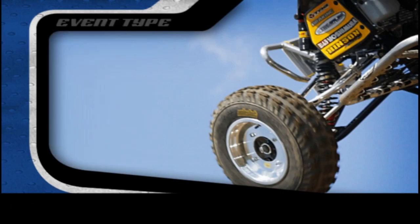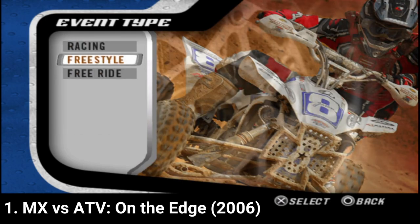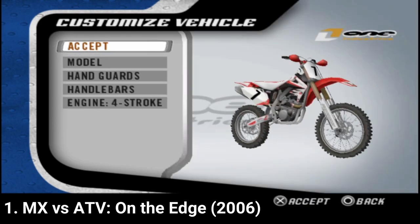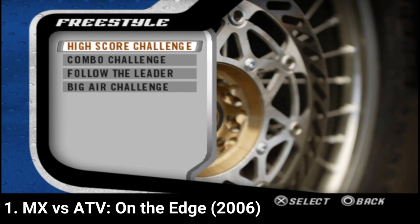Packed with a shocking variety of game types, vehicles, gear and tracks — there are seven race types. You get freestyle arenas, around 70 tracks and 5 vehicle classes. You can also customize your vehicles and your character, and each mode is very detailed. Even the freestyle category has multiple challenges.